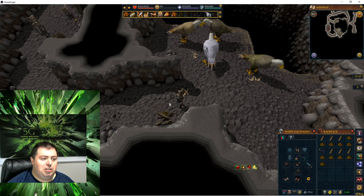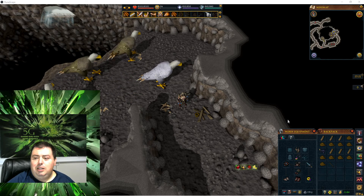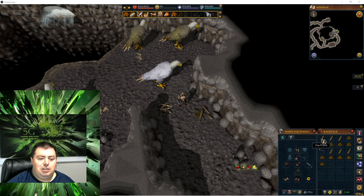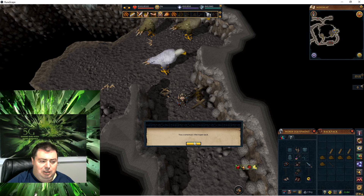So getting started, you need to have some robes, some planks, some nails, and a tailing stick. At the main hub — I'm going to show you how to get here in a moment — you want to get three planks, five robes, and four nails, and build a rope wreck.